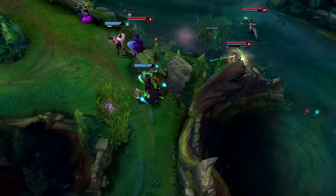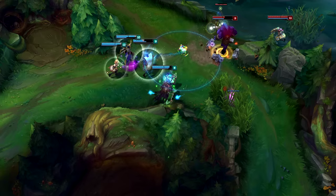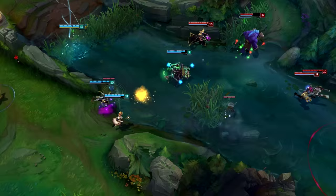For Fresh's Q, it's called Death Sentence. What it does is Fresh throws a hook, and if it lands on an enemy champion it pulls them towards Fresh for around two steps. You can also press Q again and Fresh will fly towards them. It's just an amazing ability to get kills and make picks around the map.